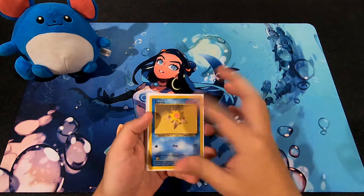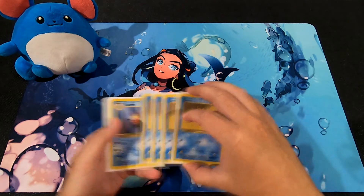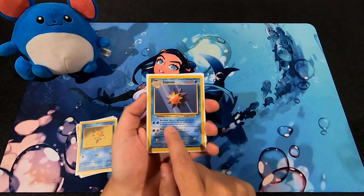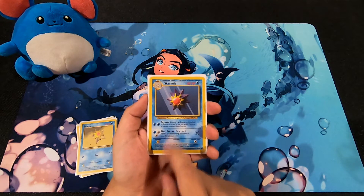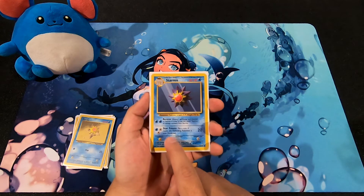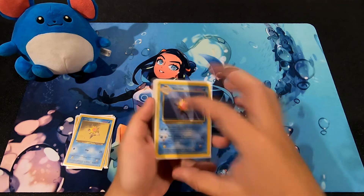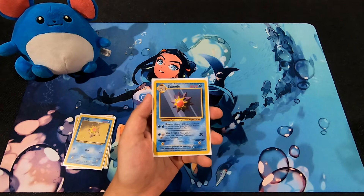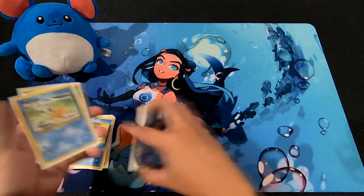Looking at the water Pokemon: Staryu has 40 HP, 1 energy for Slap doing 20 damage. Starmie has 60 HP; its Recover attack costs 2 water energy, discard 1 energy attached to Starmie to remove damage counters - a healing method. Its second attack, Star Freeze, costs 3 energy and flips a coin; if heads, the defending Pokemon is paralyzed for 20 damage. That's 3 energy cards for 20 damage and a paralysis chance on a Stage 1 - not sure that's a great investment.